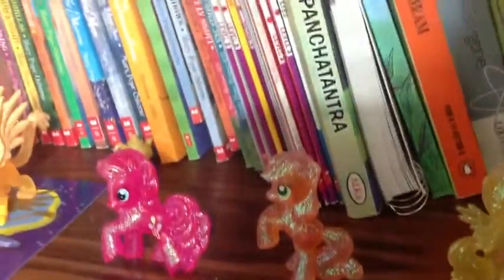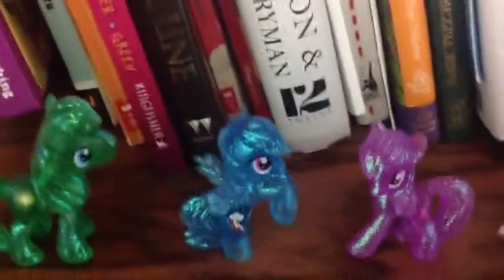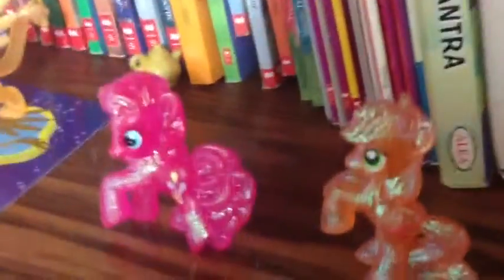And then this is a set from Target — I think it's called the Rainbow set, I don't know what it's called, but it has all the main six in blind bag glitter version. And they're all in rainbow colors — she's pink, orange, yellow, green, blue, purple, and then white, so it just kind of looks like a rainbow.